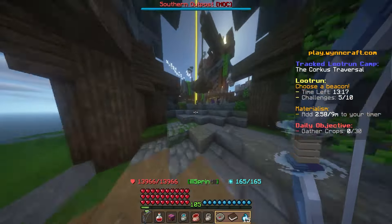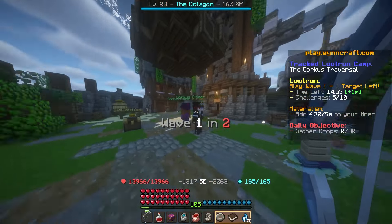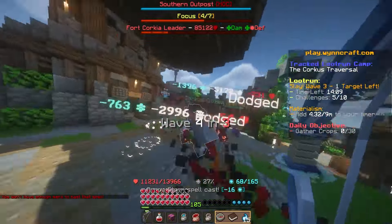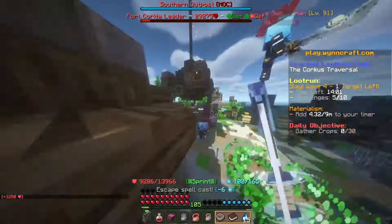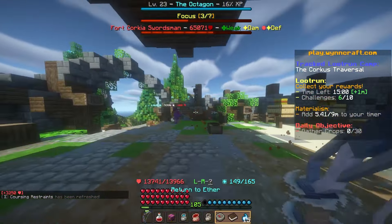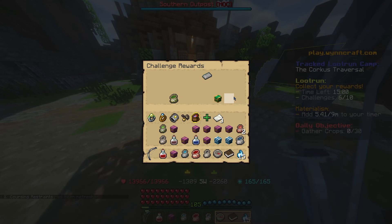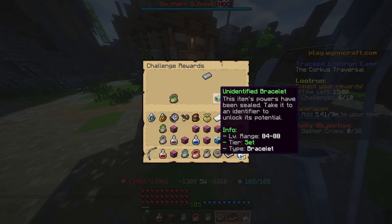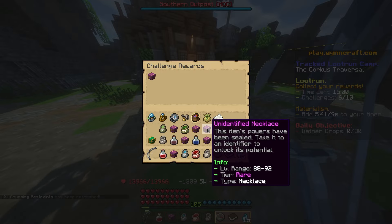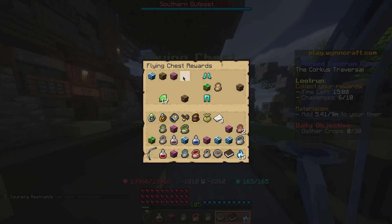Is it further or just right here? Okay. Nice — more emeralds, a legendary set bracelet. I'll take this and get rid of some of these rare lower-level ones. And then the bonus chest, and the air — nice.